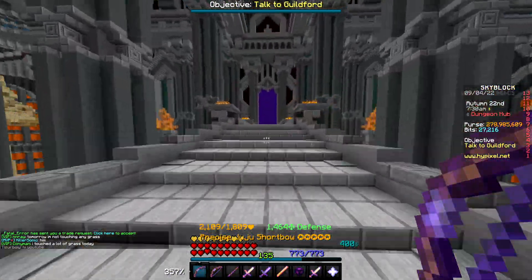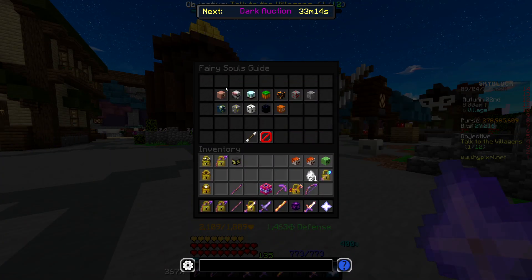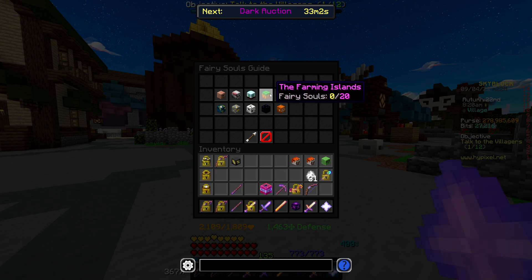But first we have to get our daily tasks done. To start us off today, we of course have to get the fairy souls going, and I'm deciding I'm just going to break down and finish up the rest of the areas for the fairy souls and turn them in today, because I think I could really benefit from the little extra stat boost in my solo floor 7 attempts.